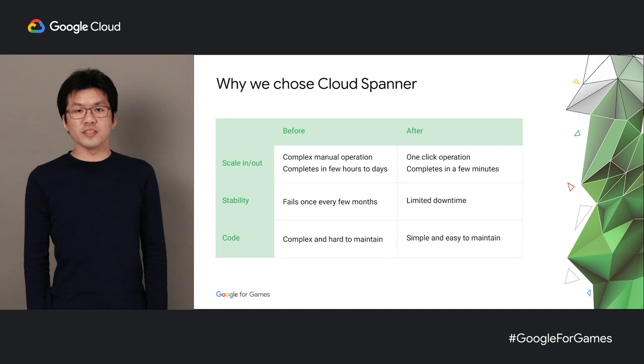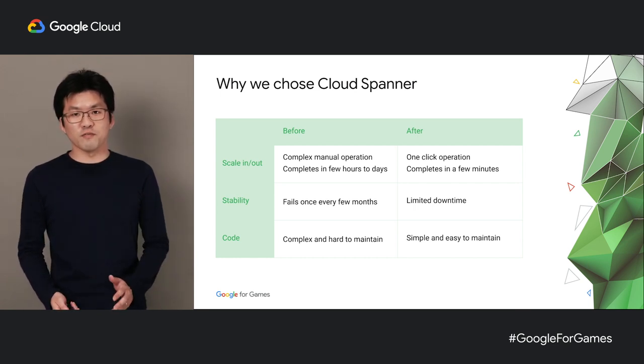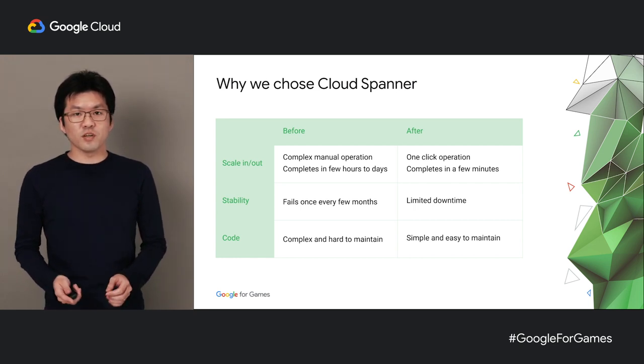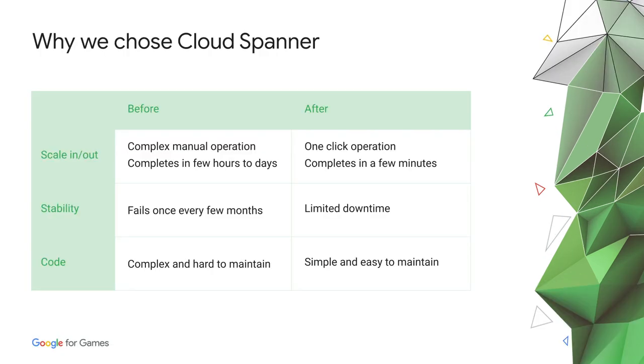We used to use a self-managed MySQL to handle all our user data, and we scaled it by splitting data into horizontal shards. In our past titles, this worked well for us at first, but when the number of shards started to grow into double digits, we started to notice some problems with this approach. The problem arose whenever we wanted to scale — when we scaled these databases in or out, we had to scale manually.